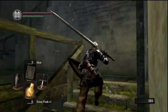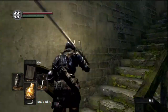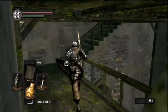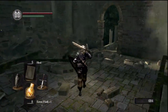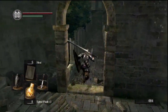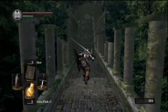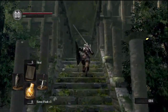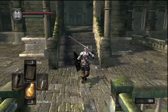Now we should be able to pick up that firekeeper soul. Instead of going down to upgrade it right away, I think I'm actually going to go up the stairs towards the gargoyles and clear that area out — kill the channeler up there and the wave of basic undead types, and then free Lautrec. That way when we go down to upgrade the firekeeper soul I can take Lautrec out at the same time, saving a little bit of time.